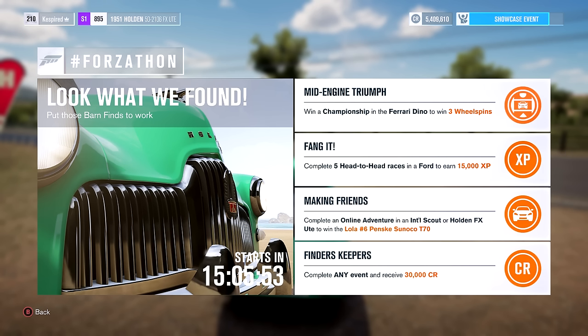It's time for a new Forza-thon. This is the Look What We Found Forza-thon. Put those barn finds to work and you can win a Lola T70 — the number six Penske Sonoco race car. We're going to do that one first because it's the most interesting.